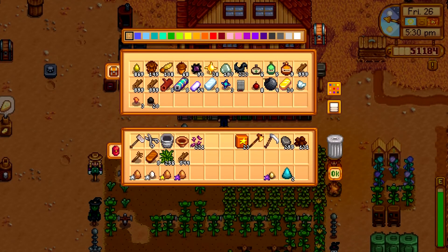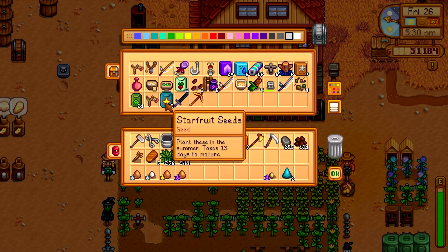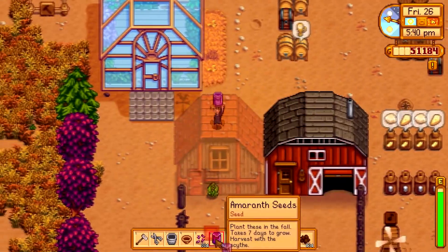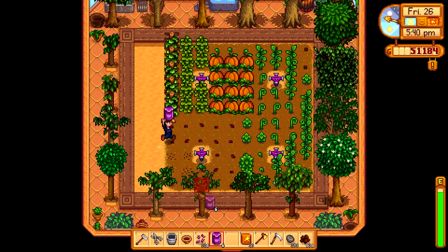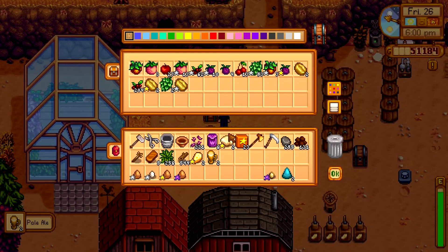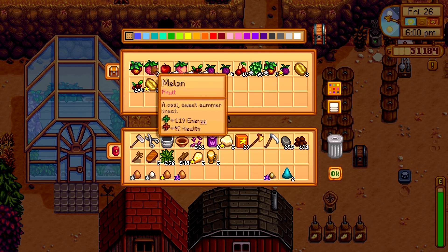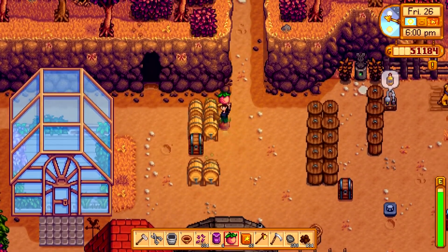Let's go ahead and get my other seeds — Amaranth. Let's do Amaranth next. Plant these in the fall, they take seven days. I got four of them, and we will be good on a couple different achievements hopefully. A couple pale ales, and let's put melon in there.